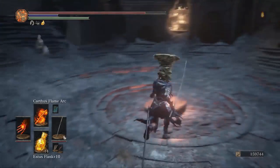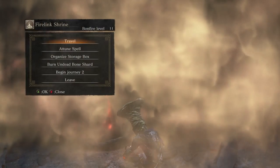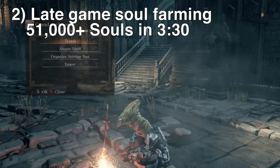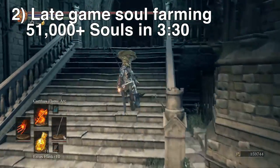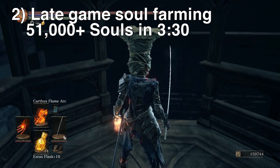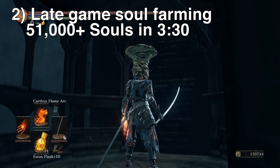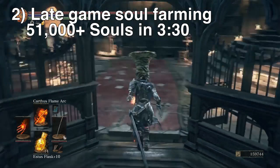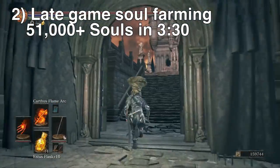Now I'm going to show you a great easy late-game soul grinding spot. From the Grand Archives, run up this elevator here. If you somehow missed this elevator shortcut, I'll show you how to unlock it in just a second. We're basically going to farm the three fat golden winged knights at the very top. I set my stopwatch so I can time myself and see how quick it is.